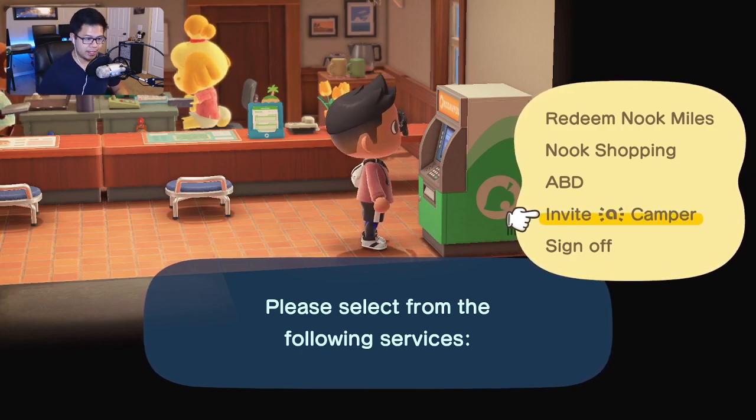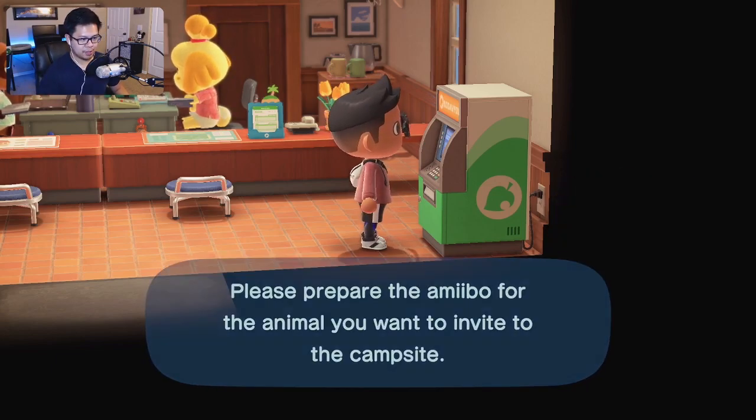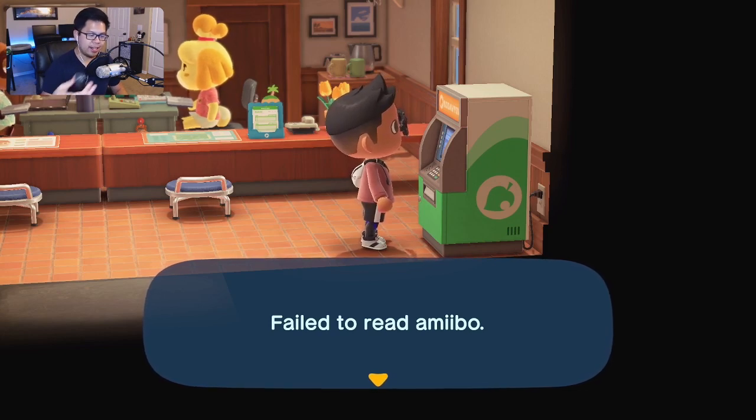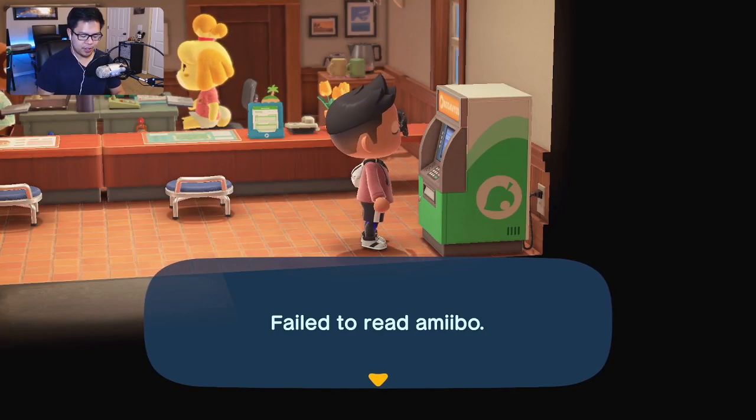First you're going to select 'Invite a Camper.' It will ask if you want to use an amiibo to invite an animal to the campsite — hit yes. There are two ways to use the NFC feature to scan the cards. If you're using a Joy-Con controller, hold the amiibo card to the touch point on the analog stick. If you prefer a pro controller, hold it up to the Nintendo Switch logo in the top middle of the controller. My fiancé was kind enough to get me Agent S to add to my island.